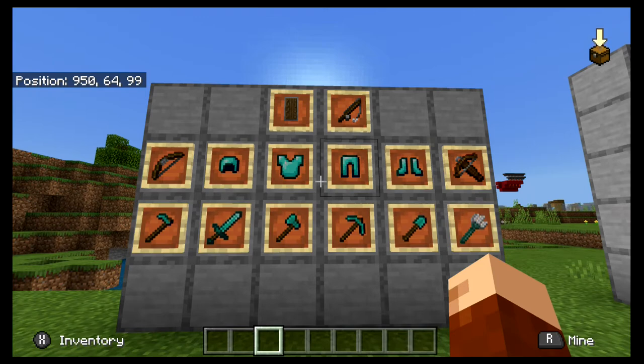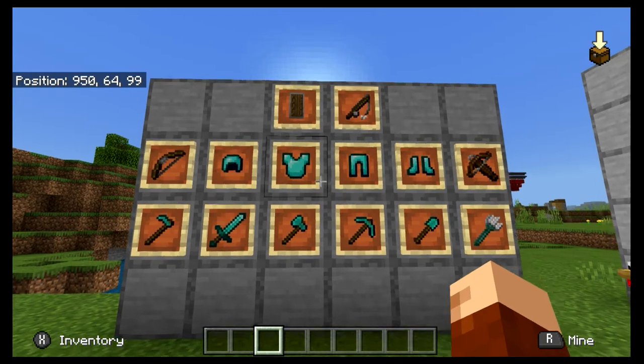Armour, tools, weapons, and enchantments — they are probably the most important part of Minecraft. Armour for surviving, weapons for fighting back, and tools for digging and making farmland.